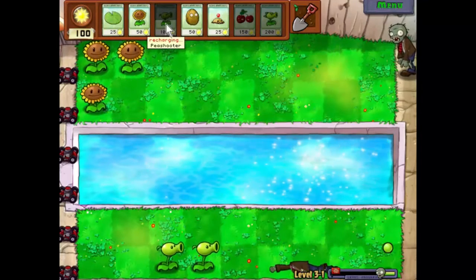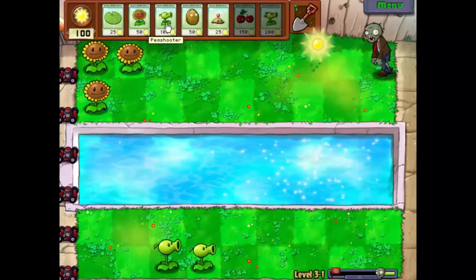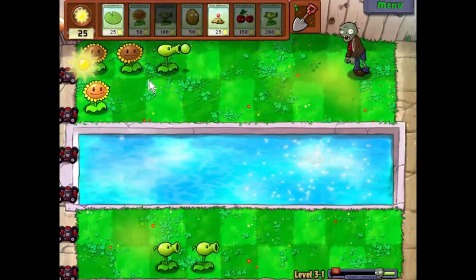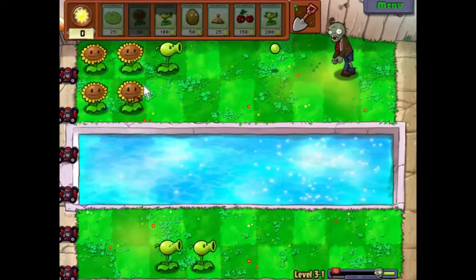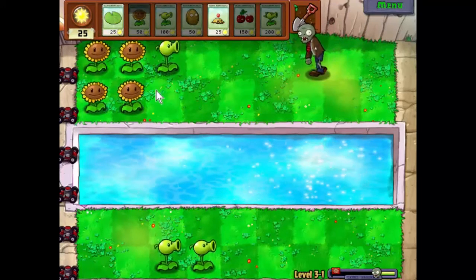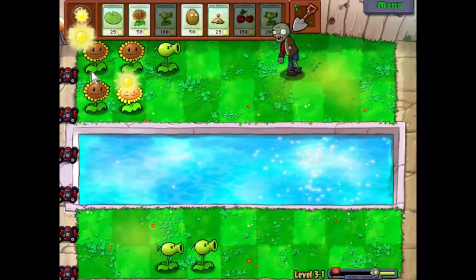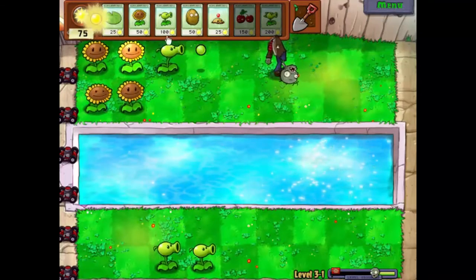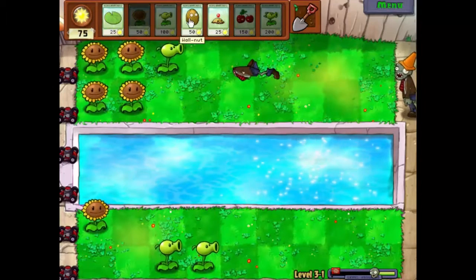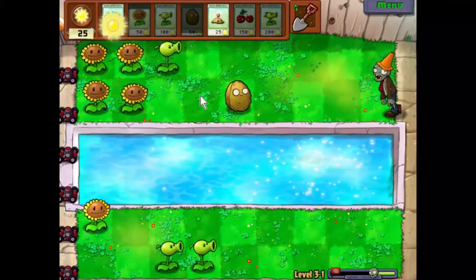There's our next pea shooter as soon as it turns up. Brilliant. Another sunflower — we've got half the sunflowers we're going to use this time around now. We only have the one horde, which is nice. It gives us a nice little break in at the start, which is useful. There we go, it's a cone head, so we'll pop that pea shooter down now to start off with, and let's get enough sun to shoot it.